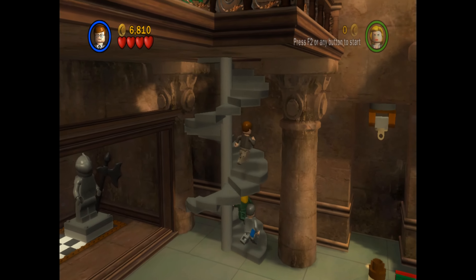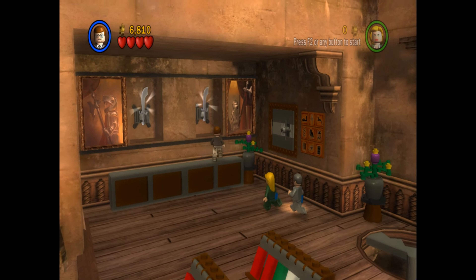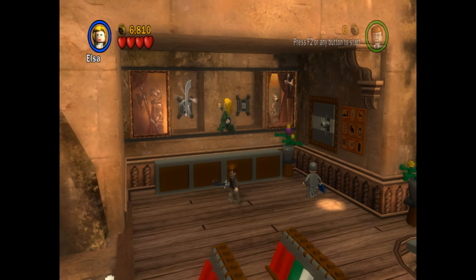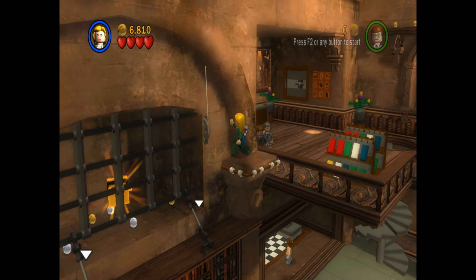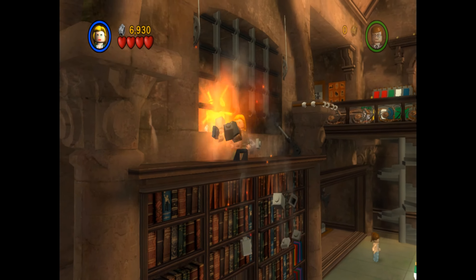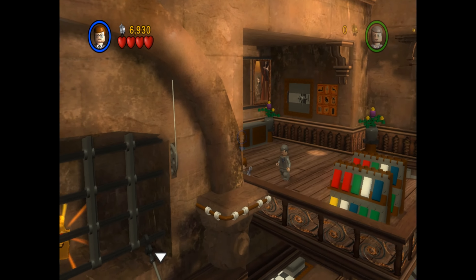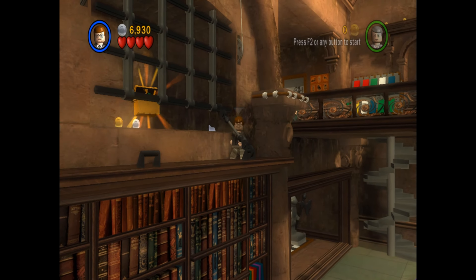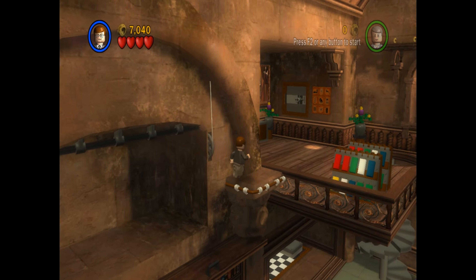Now let's just try to run up the spiral staircase without falling off. There we go. I'm going to grab the swords first. Maybe you can grab one as well and we can do this a little bit quicker. Just jumping over to here, then using the sword to break that. They'll lift up the gate so we can get the first artifact.